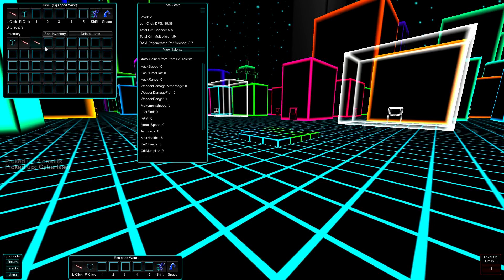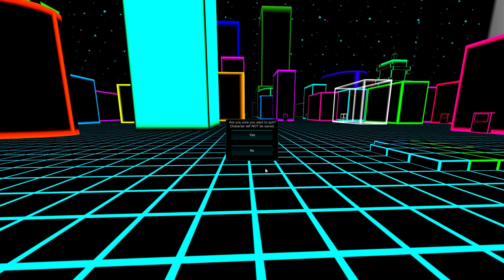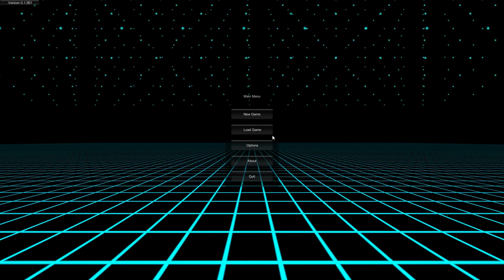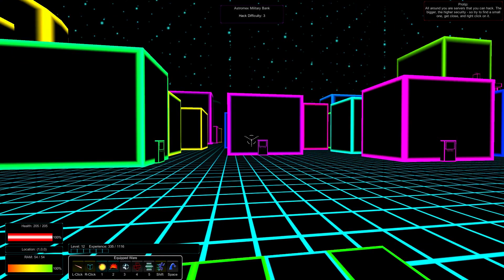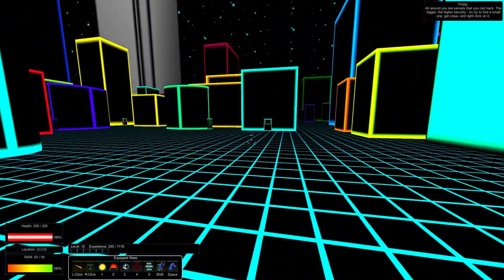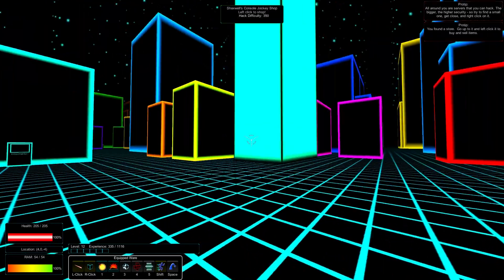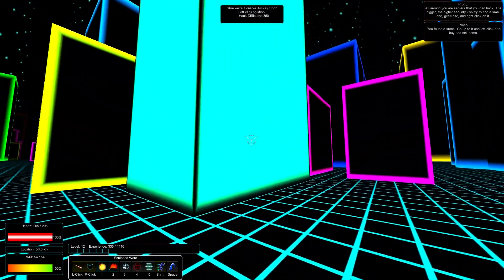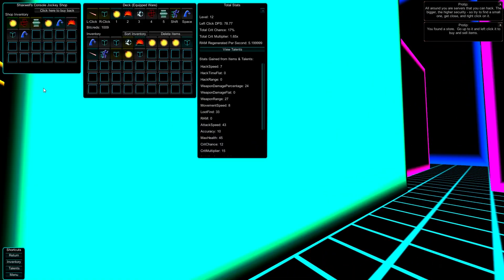There are different types of weapons — you can get mines, bombs, and things like that. Let's go out and quit without saving. Okay, this is my previous character, so you can see I've got a lot more items. I can see I have all this junk I don't need. So what you can do is go here — instead of hacking it with right-click, I can left-click and get closer. Then I can shop or sell all the stuff that I don't want, selling it for more Bitcreds and buying other things.